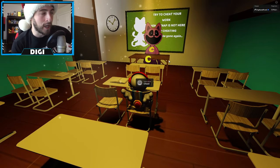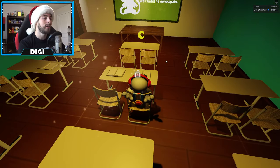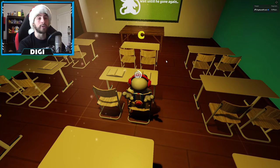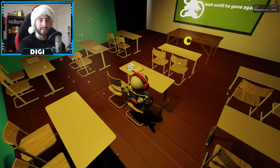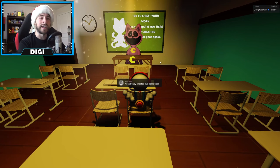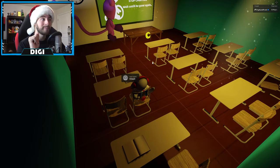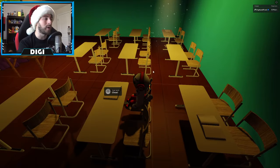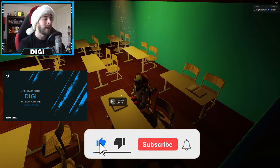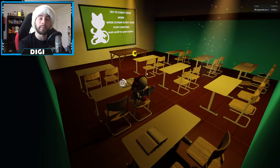When you hear the bell, Cat Nap comes in — stop cheating or you will die. This one takes quite a while but is pretty straightforward: you've got five books to cheat from. Once a book disappears that means you completed it. If you die, your progress is actually saved — I don't know how many times you can die before it completely restarts, so try not to die.